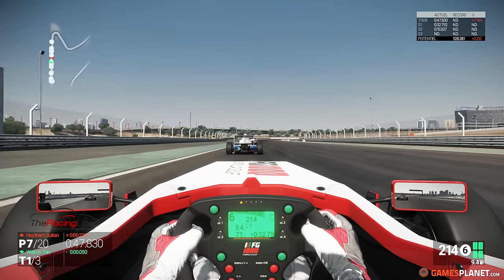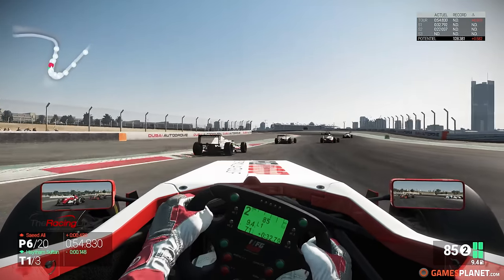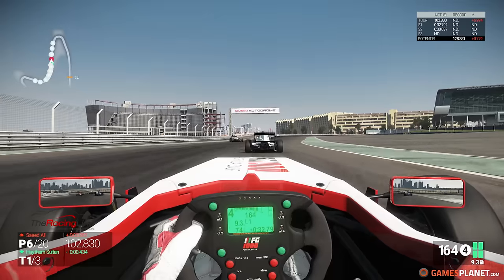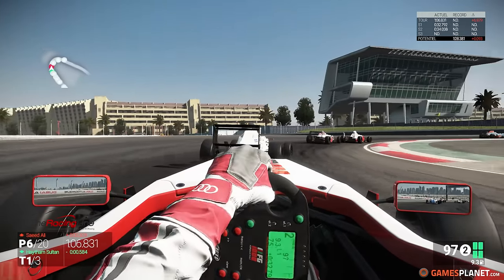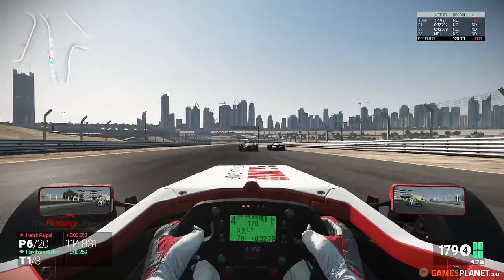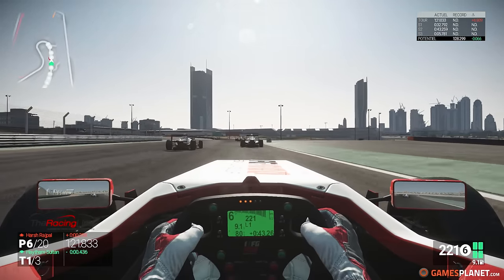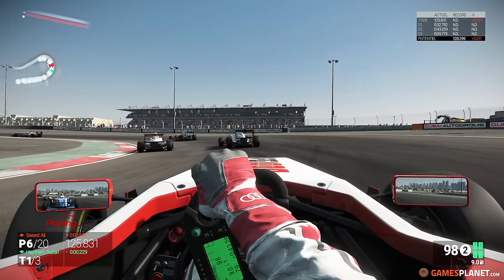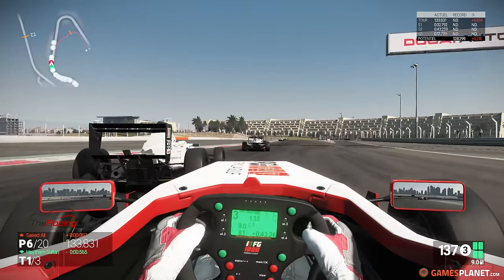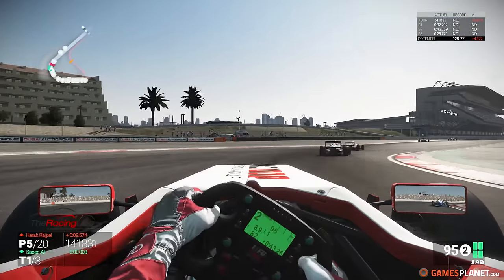Weyrentan va peut-être nous empêcher de prendre la bonne trajectoire pour le freinage ici — finalement non. Devant, c'était très large pour Saïd Ali. Et donc on a perdu des plumes dans ce premier tour. On est sixième après le contact de la monoplace en seconde place. Devant, c'est de nouveau du roue contre roue — ils sont à deux de front, et c'est passé. Saïd Ali vient de perdre une place sous nos yeux.